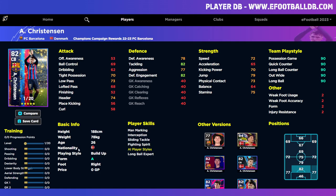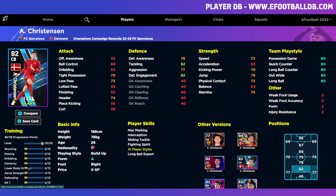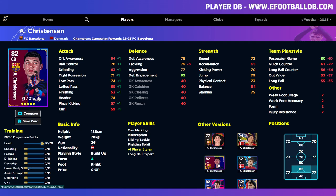Next up is Christiansen, who has 20 levels to go and standard form. His card is very similar to the one released in the Barcelona pack and the Dominant Defenders pack — they're re-releasing a lot of cards with similar stats as an entry point for new players. If you already have one of these versions, you probably don't need to spend on this one.